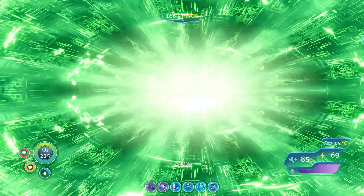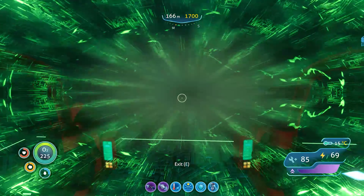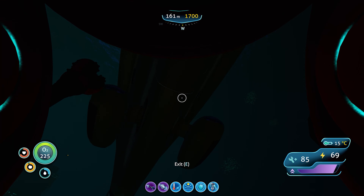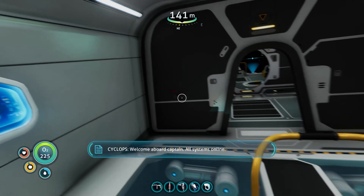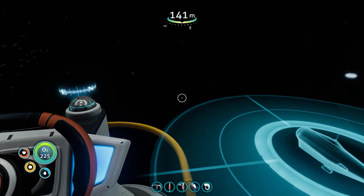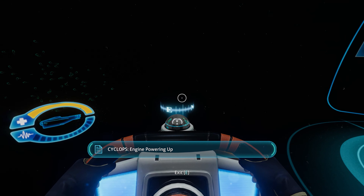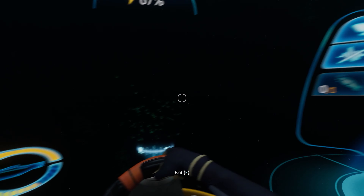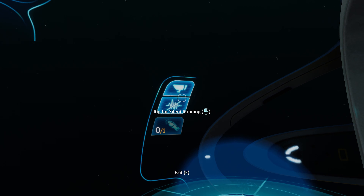We can go back to our base where there's a fabricator and make the hatching enzymes. I think you make it in a fabricator — I mean, where else would you make it? Maybe a special fabricator or special material fabricator. I'm guessing it would be in the advanced materials tab. Anyway, I'll see you guys back in the base.